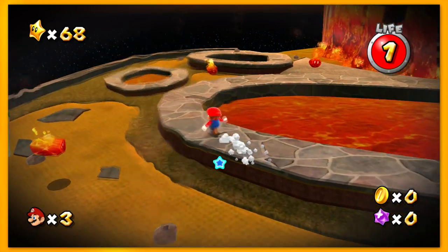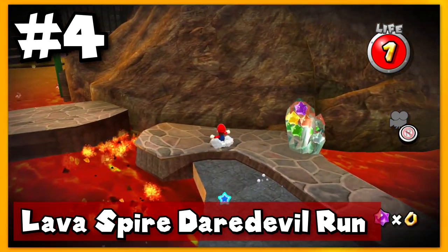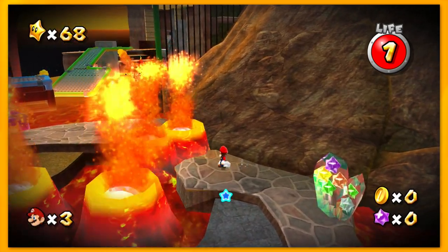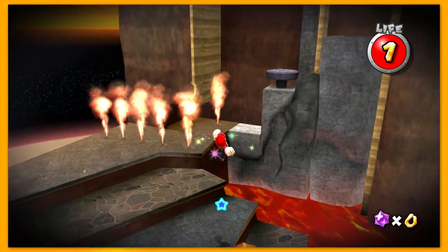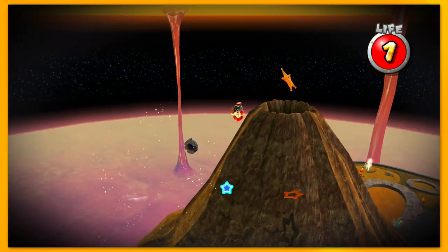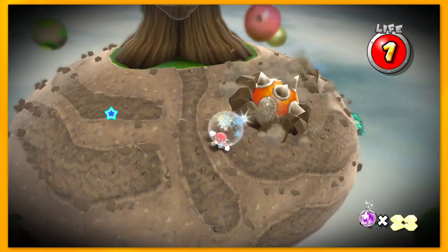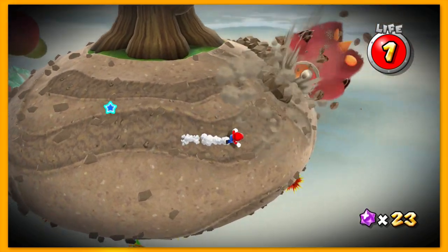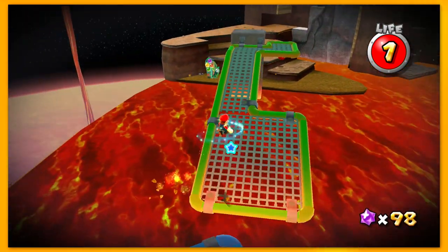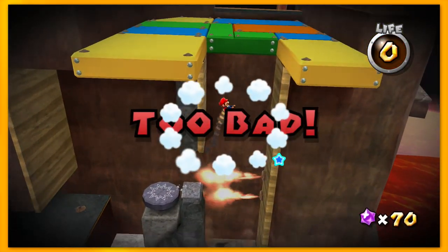Alright, things are starting to get steamy here, because now let's move on to the Lava Spire Daredevil Comet. What you have to do here is just complete the normal level but without taking any damage. Simple enough, right? But no — what an absolute gauntlet of a level this is. This is the only Daredevil Comet, for some reason, that is just the entire level in length, making it super long, whereas all the other Daredevil Comets are only the boss battle sections in the first Galaxy game. Because of this, you really have to be careful for the entire time to not take any damage. And what doesn't help this is the fact that there is so much stuff that can just instantly kill you.